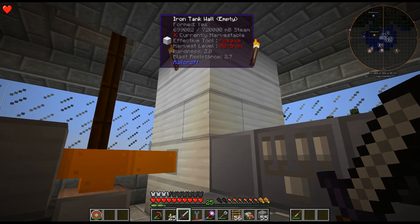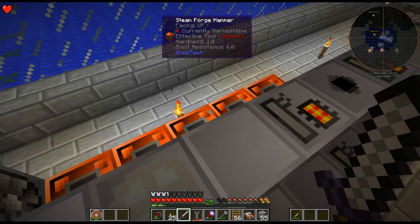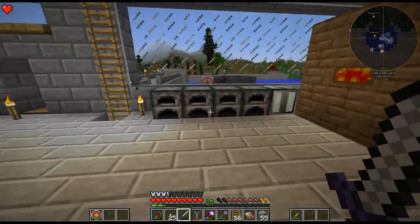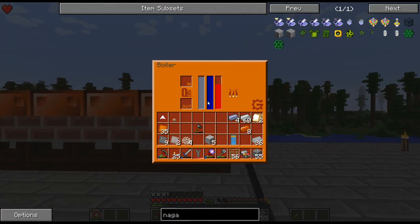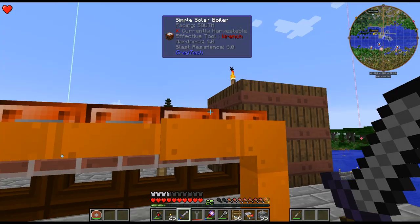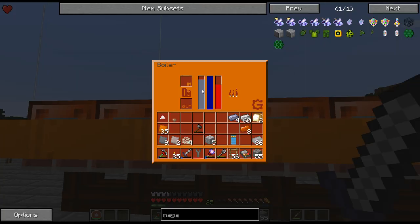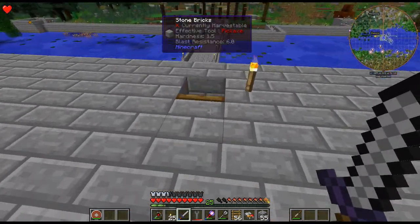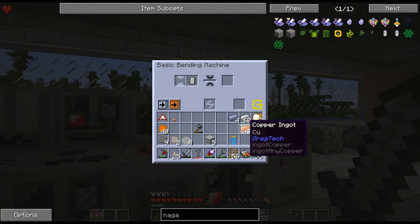We're definitely using a lot of steam here — got a lot of machines running, multiple steam systems going. We're draining the steam up top. Let's just double check these are working. Once these all empty out, that's going down. These pipes are big enough — I figured they were, I just wanted to make sure.